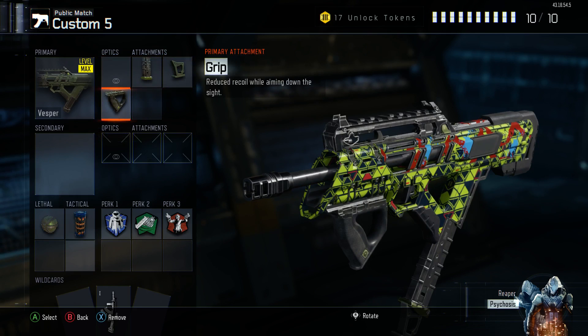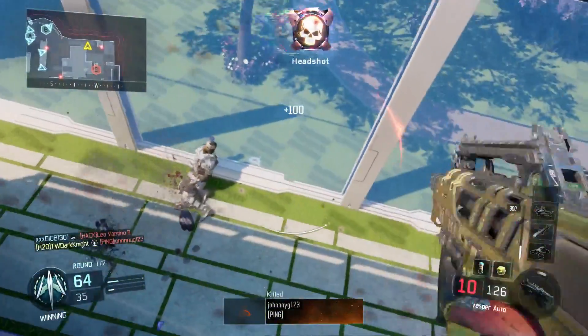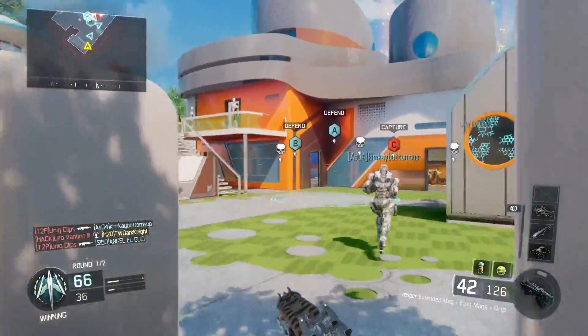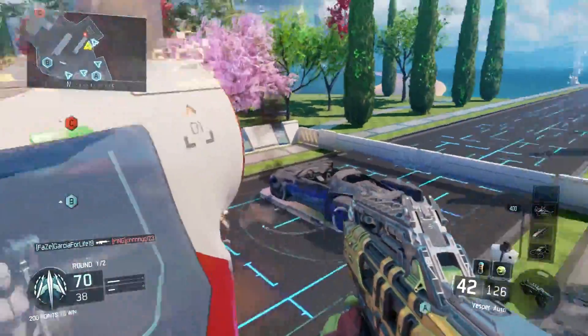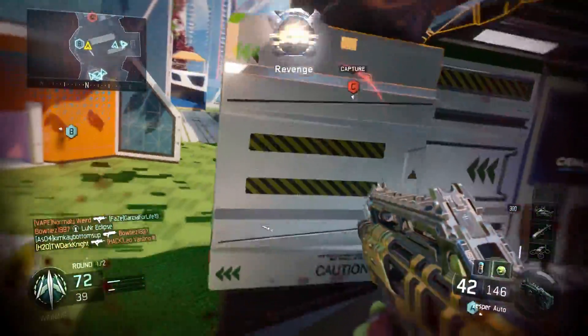Last but not least is grip, just to reduce the recoil. It's very helpful because some people can't really control the gun, but grip definitely helps you out a whole bunch. For lethals and tacticals, you can pick whatever — it's not gonna change the gun at all. For perks, I usually put Flak Jacket, then Ghost, Fast Hands, and then Gung-Ho, Blast Suppressor, or Dead Silence if I'm playing a more stealthy game.